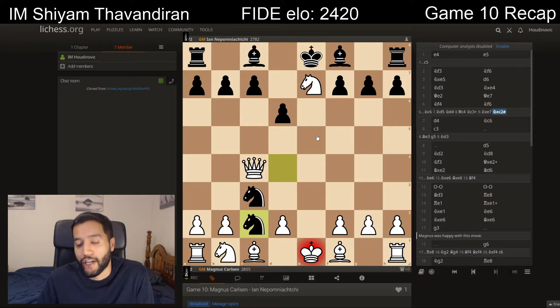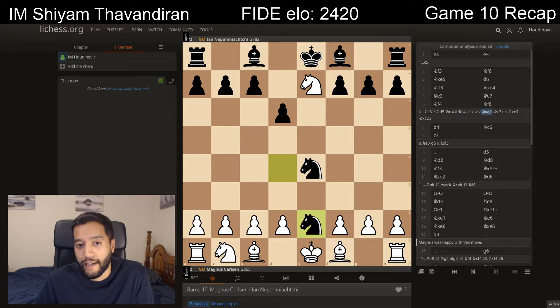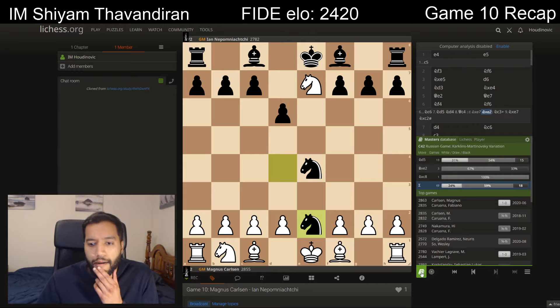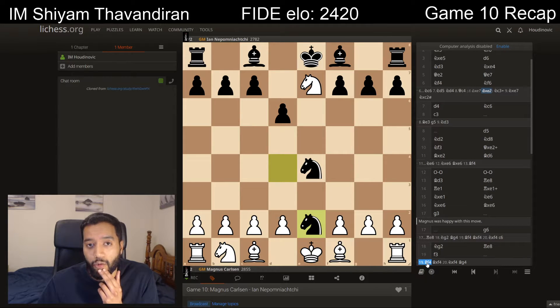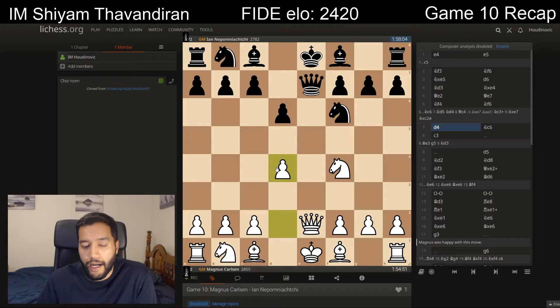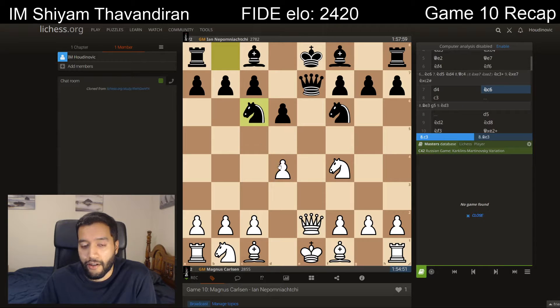It's not every day you see two knights giving checkmate like that. Of course Magnus didn't fall for this — he captured the queen, Fabiano captured white's queen, and after a long game it ended in a draw, but not before Fabiano missed a win in an extremely delicate ending. Back to the current game: Nepo instead chose knight f6, and after d4, he played a move that hasn't been seen before in the database — knight c6. We call this a novelty.